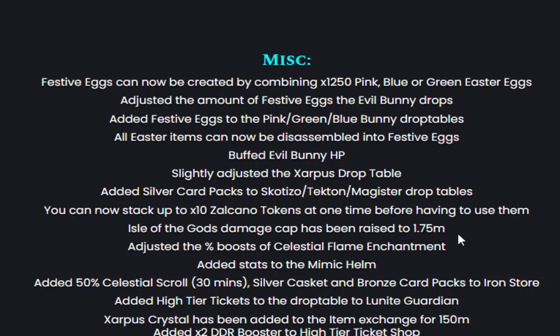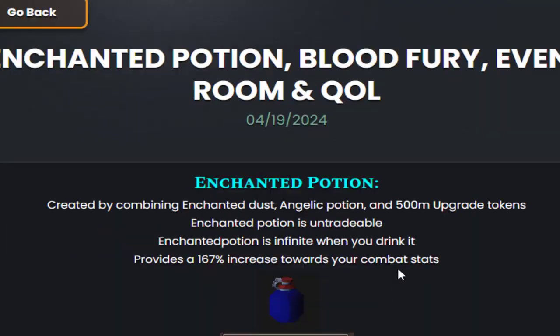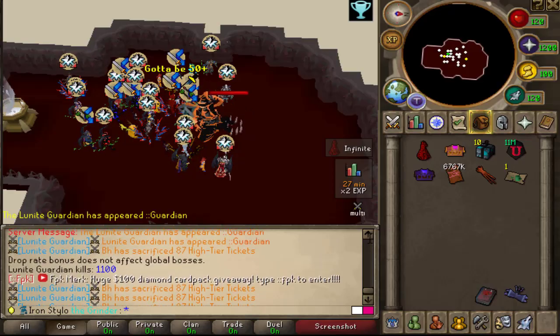The Isle of the Gods damage cap has been raised, the Mimic Helm got more stats, and the Unit Guardian now has high-tiered ticket drops which you get pretty frequently. The Xarcus Crystal has been added to the item exchange, and the Double Drop Rate Booster has been added to the high-tiered ticket shop — which is a really big one. Yesterday we killed around 60 quadrants; I made a clip of it that I'll show now.